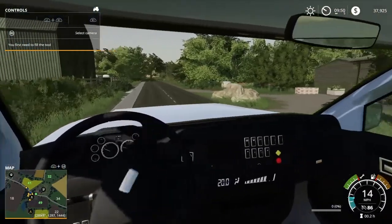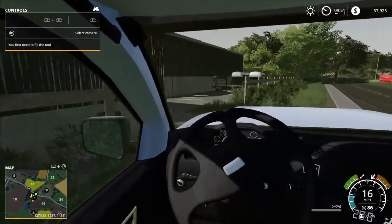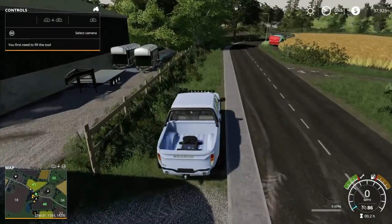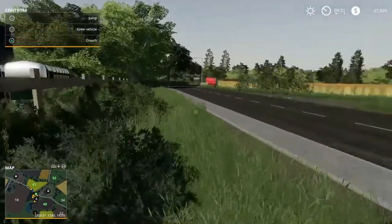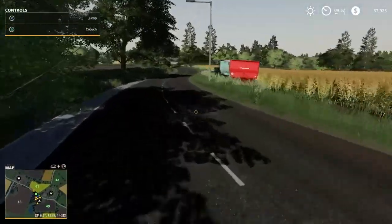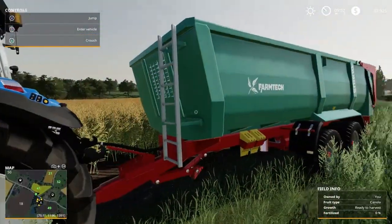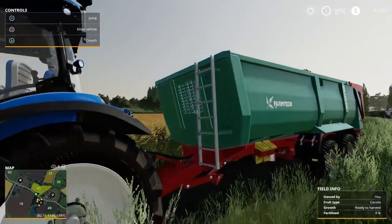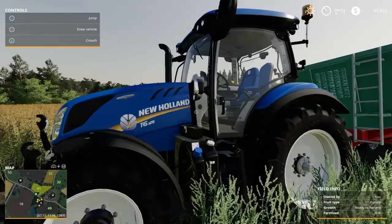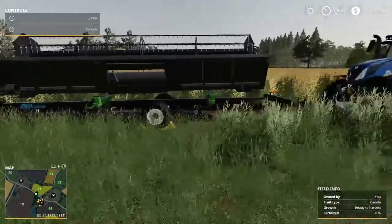That's our horse farm right there. I'm going to pull over here — the braking is actually realistic on this truck. We're going to get the first piece of equipment. Making a return is the Farm Tech trailer — no surprise, I always use this trailer. Then we have a T6 125 New Holland tractor.